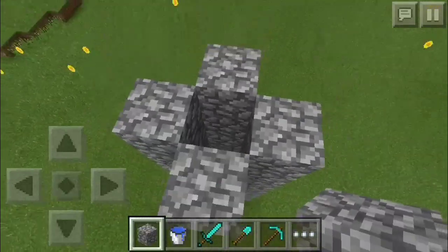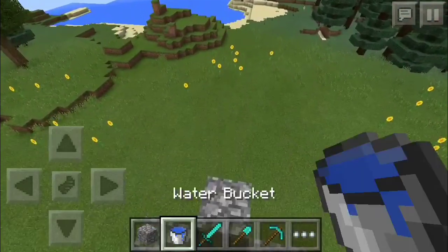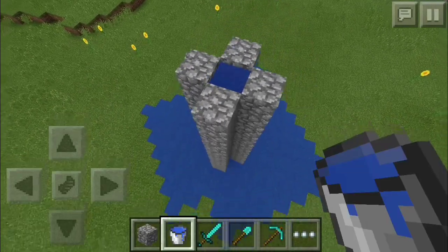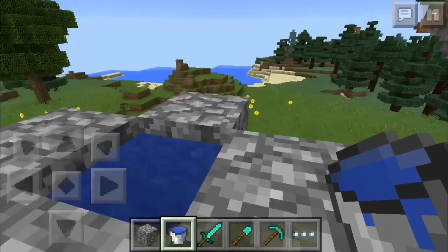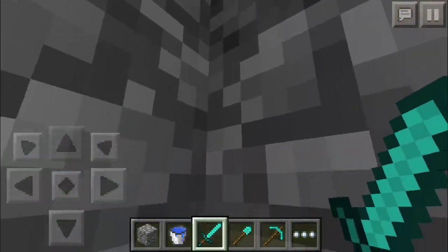So pretty much guys, all you got to do is build up a pillar just like that, by any solid block, and then simply place water down it. Not like that — you will need to place it in the middle. And then what you will actually need to do is just walk up to every side. So let's do that, and oh, well it actually got it first try that time.